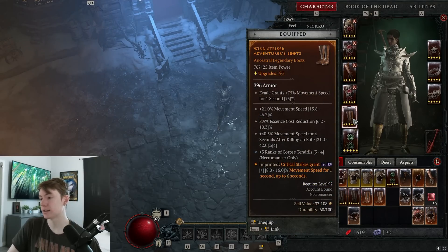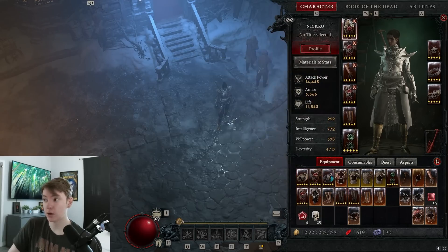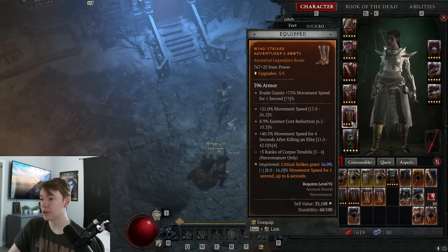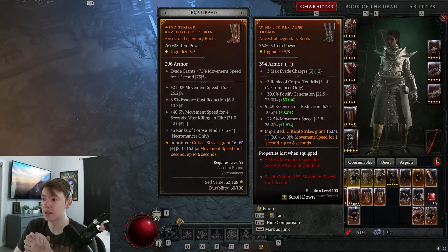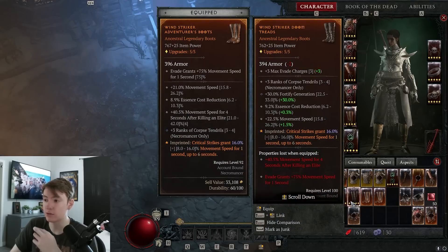For boots: Essence cost reduction is the most important stat so Bone Spear costs less. Get ranks to Corpse Centrals to lower its cooldown — mine is at 7.3 seconds and could be around 6 seconds with CDR on helmet and a better roll, which would perfectly align with Grasping Veins' 6-second uptime. I run double movement speed which gets me to the movement speed cap after killing an elite, but for most people I'd actually recommend a boot with Fortify generation instead — getting 30% Fortify generation pushes blood orb Fortify from 7% to nearly 10% of max HP.